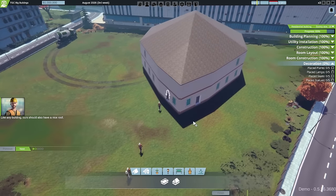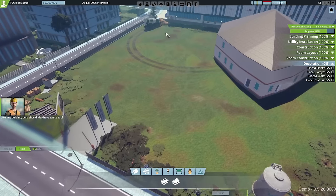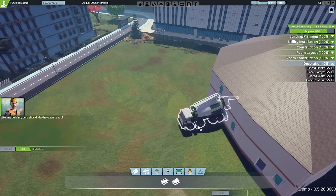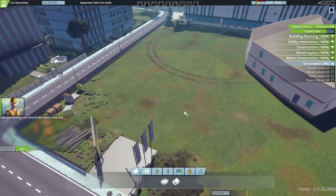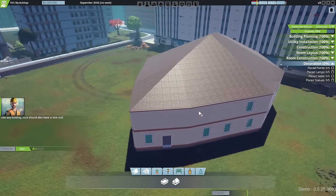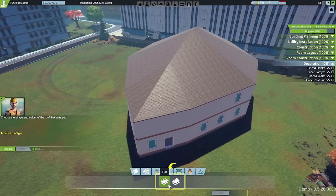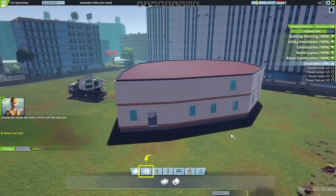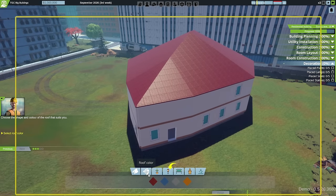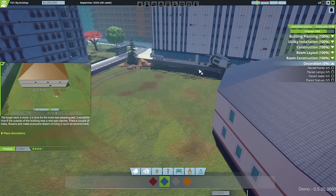Finishing the construction phase, a roof pops on automatically and the builders clear away their things. We're given the option to choose the shape and colour of the roof - flat or sloped. We pick a flat roof in Geek Hub corporate blue. The cement mixer is left doing its eternal orbit. We're told the tough work is done - it's time for the more eye-pleasing exterior decoration part.